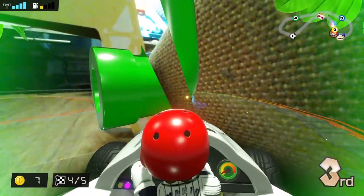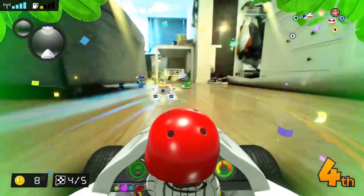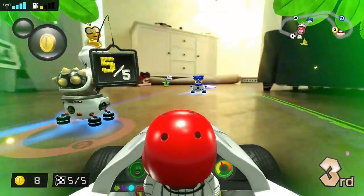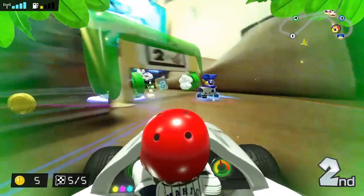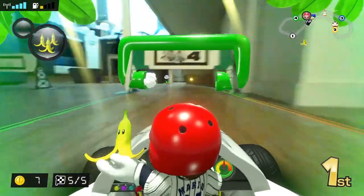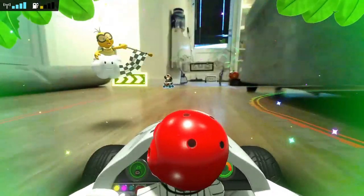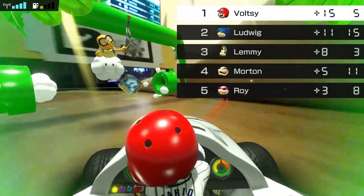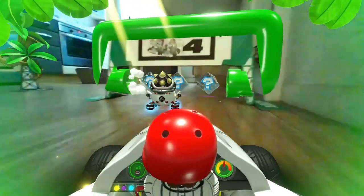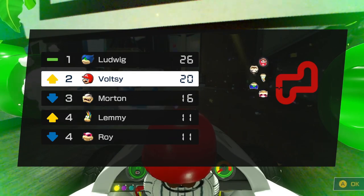Blue shell! Did the blue shell even go? Nice - I won! Let's go. All right, second place. We really need to get first place, and then we need Ludwig to get... Oh wait, what? It says 'Rewind your gates to create a new course layout' - I don't want to do that, I want to go to the next race. Course rebuild needed.